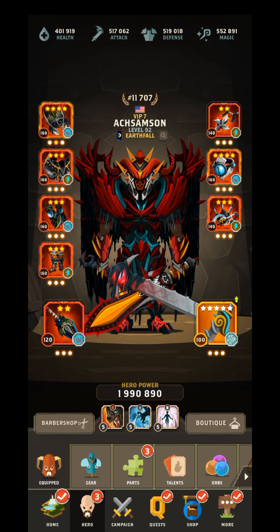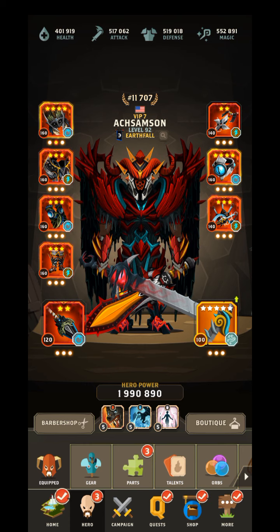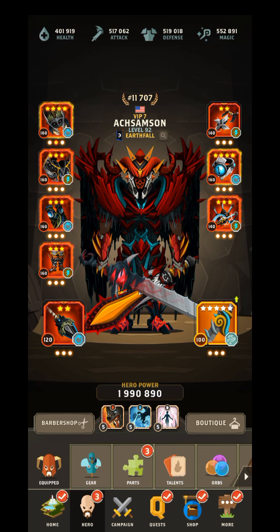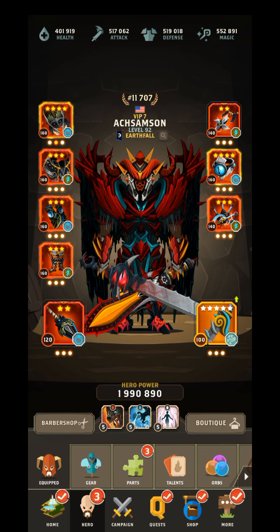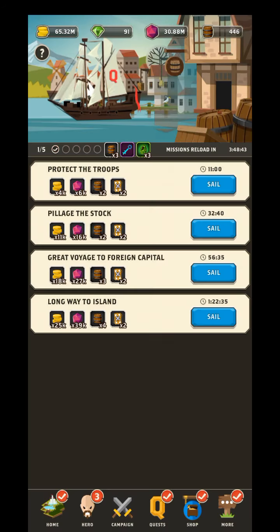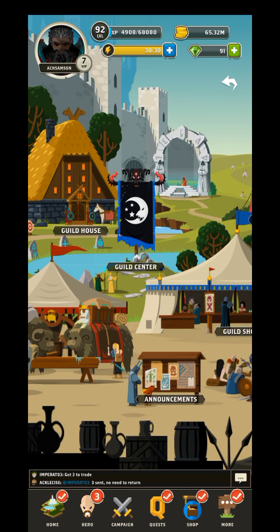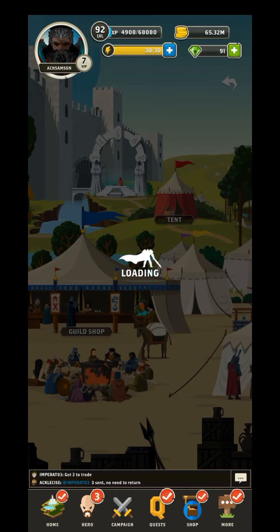You can get those keys from the guild shop, or you can get them from events - from eternal chests, from event chests. But the gears you get from the guild shop are going to be your most powerful gear in the game.